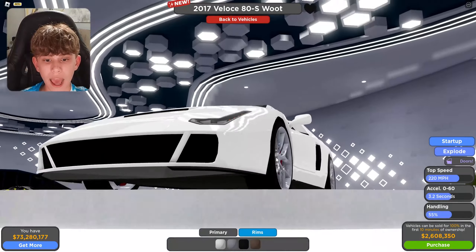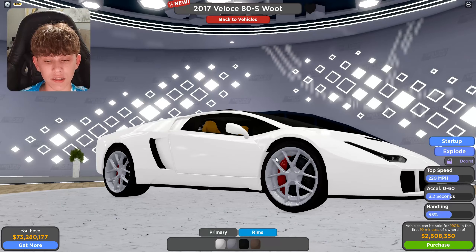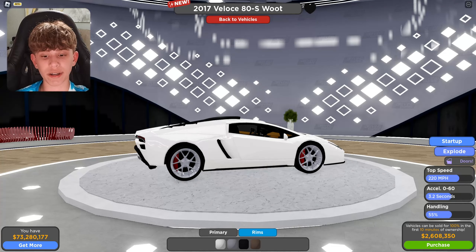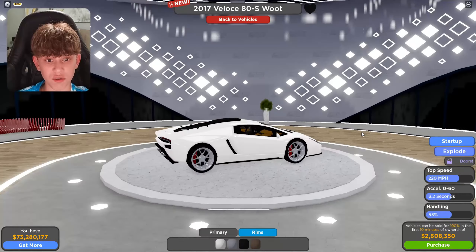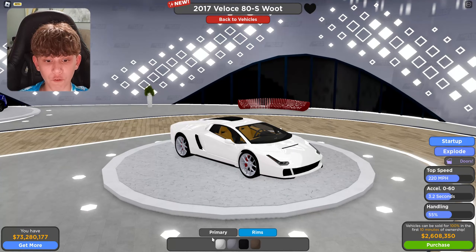One more thing I've noticed: every Lamborghini that came out has the same rims. I just feel like that's kind of lazy on the Voldex development team. I know they have a lot of people working there, so it's 100% possible for them to make custom rims for each car. I don't know why they're using this one set of rims — it looks good and fits with the car, but it's lazy that it's being used on four different cars.